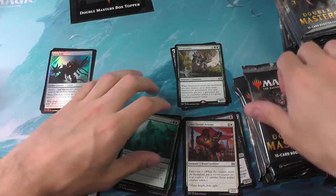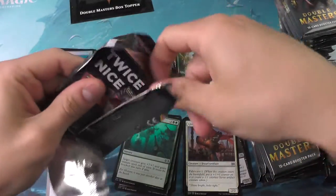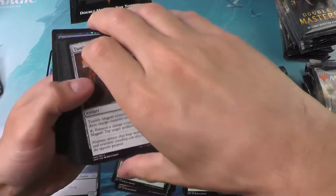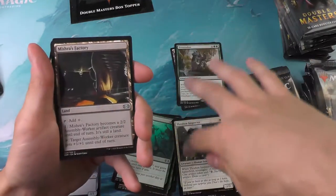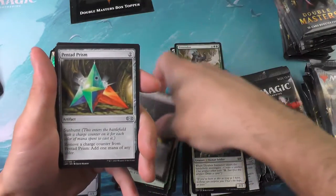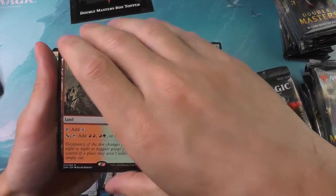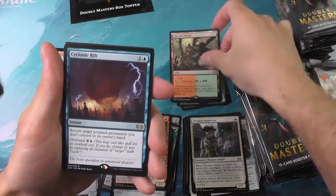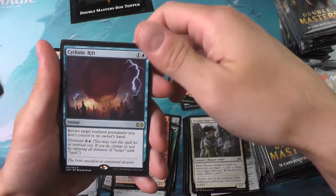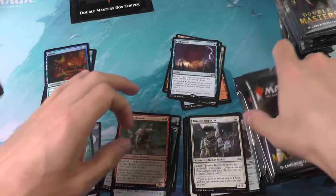This will be our mythic slot. Unlike the VIP Double Masters, each pack of Double Masters does give a chance for two mythics in the same slot sequence. We've got the Fire Lit Thicket and a Cyclonic Rift — love this card. Great card for a Commander Control deck. Definitely got a lot of usage out of that.